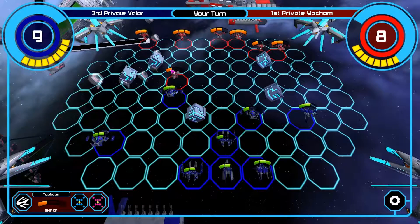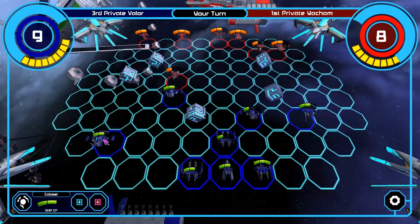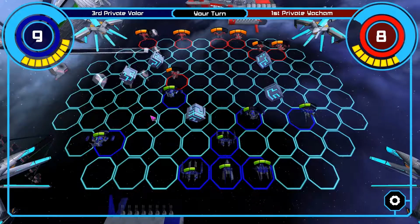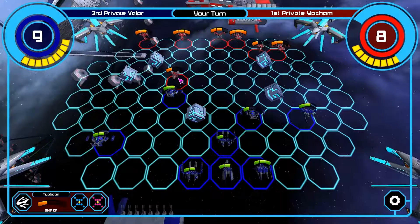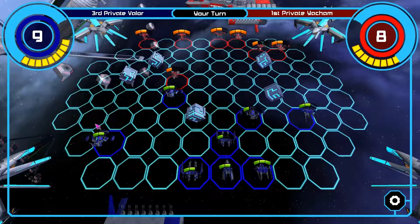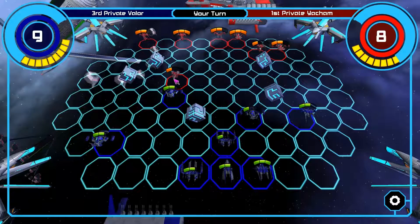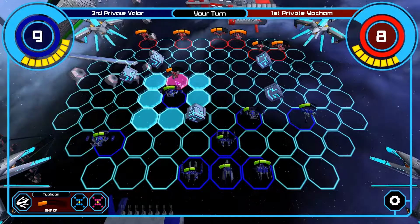That's rather interesting, but how do you actually play the game? Well, the game is actually very simple. You have a couple of different unit types that you can use. For example, the Colossi here can move one space in any direction, and it can also attack one space in any direction. So in this case, I have a Colossi right here that is bordering this unit called the Typhoon, and it can basically bring it down in one hit.